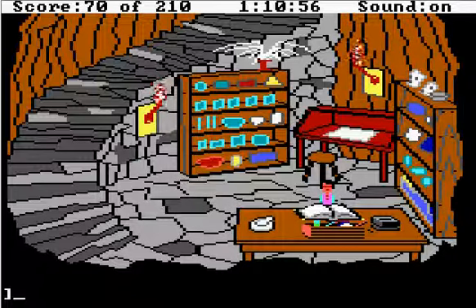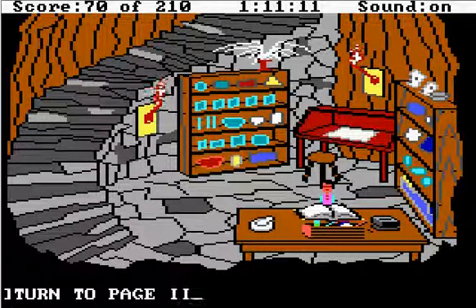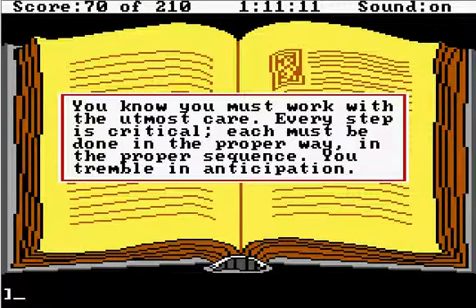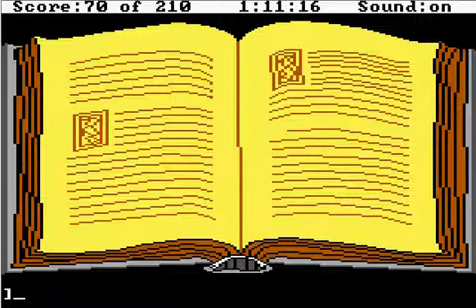There are seven spells in total. Let's get started. Let's save the game first. Okay, now that the game's saved, let's turn to page two. With trembling hands, you turn the pages as a sorcery of old and prepare to follow its instructions precisely. You know you must work with the utmost care. Every step is critical. Each must be done in the proper way, in the proper sequence. You tremble in anticipation. In other words, make sure you buy the game. All right, and I'm turning the sound off. There's actually some annoying sound that they have to make it even more difficult. I do remember it being a pretty tense situation trying to figure all this out, especially with that annoying music in the back. But you don't hear it, I don't hear it, and I think we're good about that.